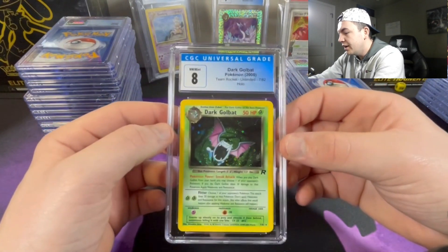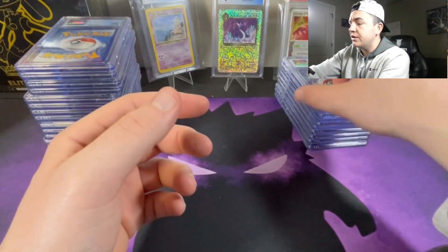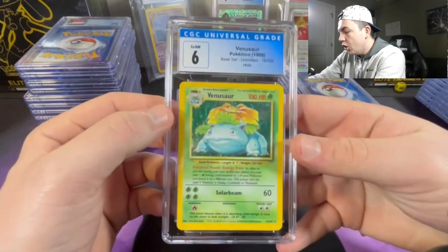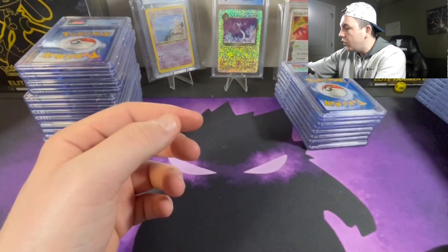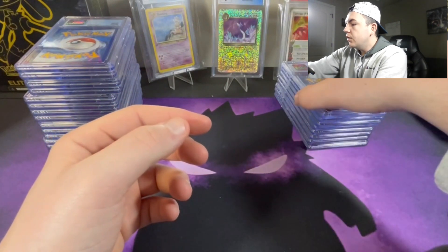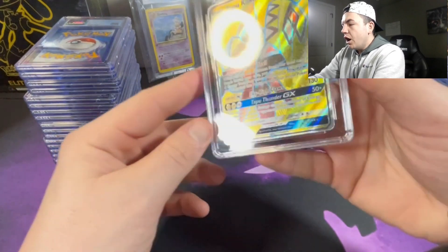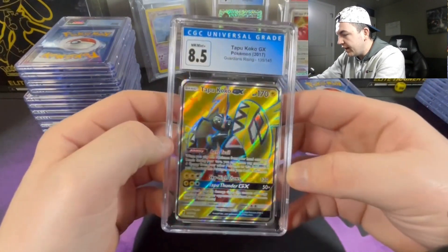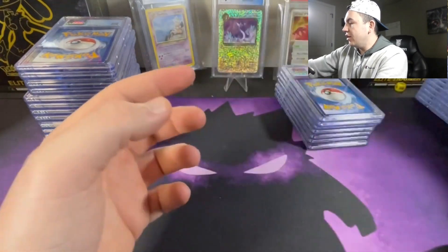So we've got a mixture of old cards and new cards — it looks like some of the older cards are coming first. Next up we got the Venusaur at a 6. Anytime you get a base card you got to send it in, let's go! Next up, Tapu Koko GX at an 8.5 — I was really hoping to get higher. Alright, we're getting bashed right now, we need to run it back.